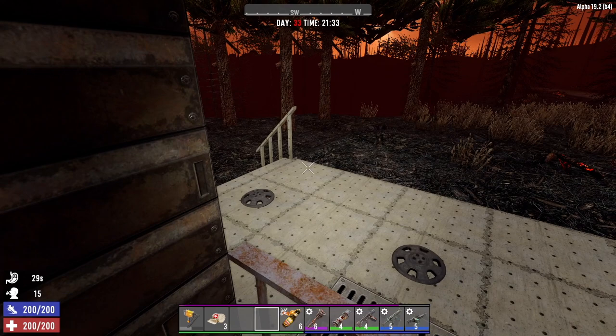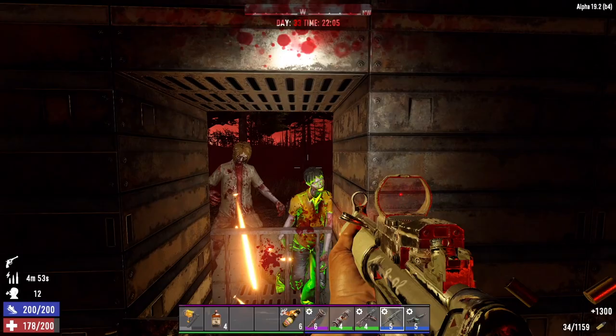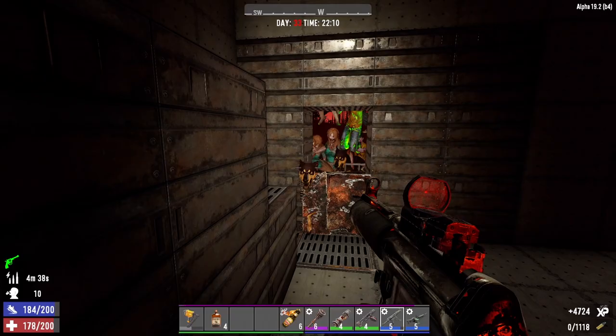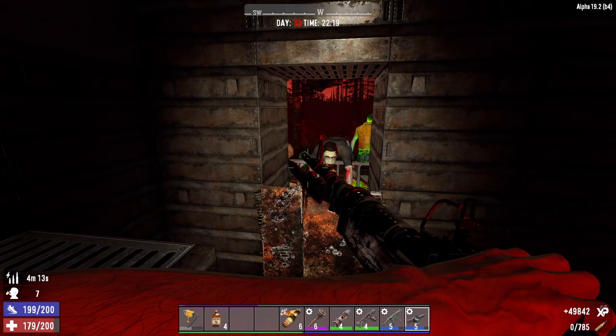All right here we go - I'm going to drink one of these Recogs right now and set it off right here at the doorway with the SMG, get as many kills here as we can. Here comes this dog - oh shit, he took off like a rocket! Oh look at this - got a demolisher right away! Oh he went down, he's getting back up. All right, he died. That would not have been a good way to start off the horde with a demolisher blowing up right outside the front door.